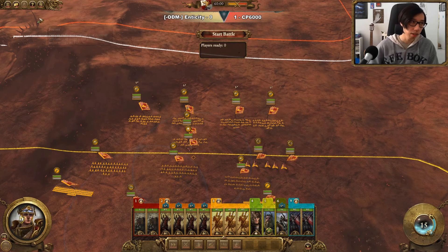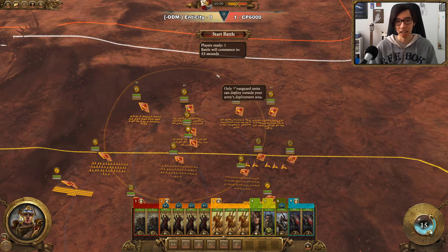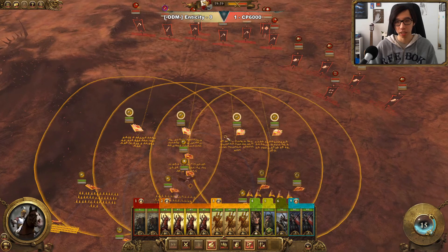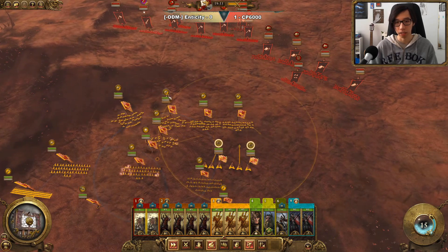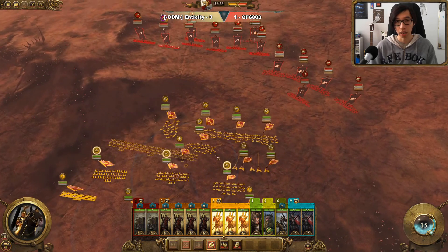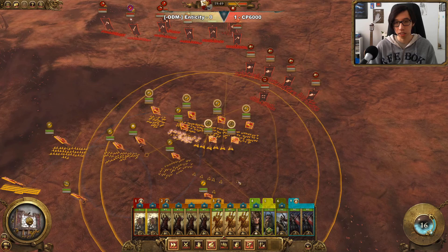For this next game, with CP6000 up 1, in this best of three he's playing Chaos and we're playing Empire. We have a very fun skirmish build here. His army is mostly infantry-focused, so we're feeling extremely confident.